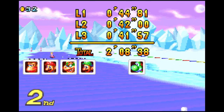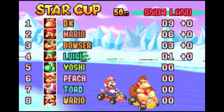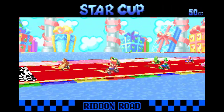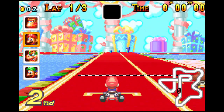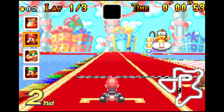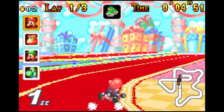Ya sabéis que al ser solo cuatro carreras tenemos que vigilar sobre todo a los que tenemos más o menos cerca. 9, 6 y 3 puntos, más uno para Luigi por haber quedado en cuarta posición. Tenemos que ir vigilando por un lado a Donkey Kong, que va en primera posición en la clasificación general, y después a Bowser. Nos salimos en la siguiente carrera, en este circuito de Ribbon.